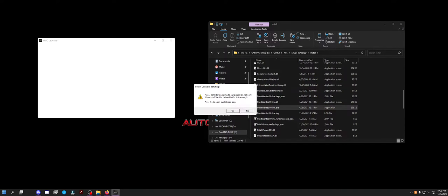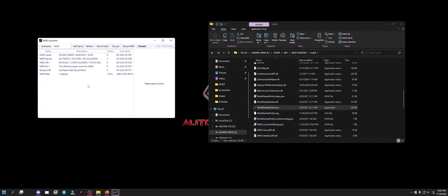Now, as you can see, I'm going to click no. You have your username here — you just put it in. If you haven't created an account with them yet, you just put your username in and it will ask when you join a server.